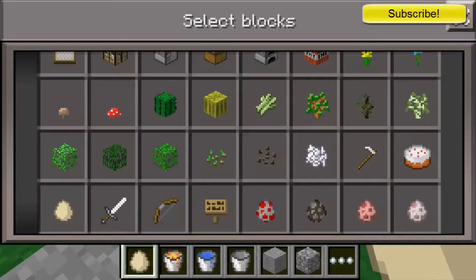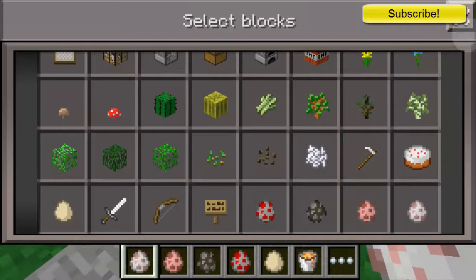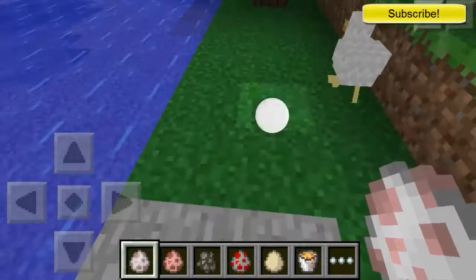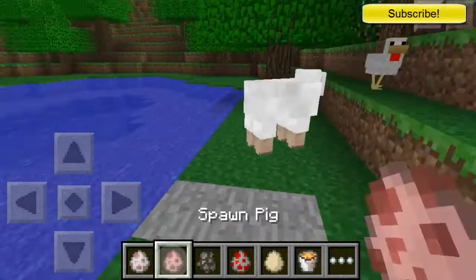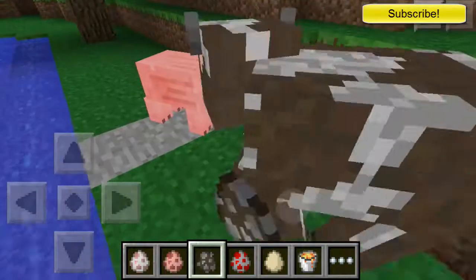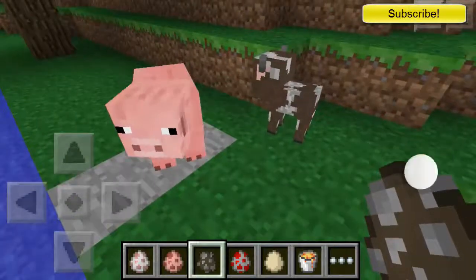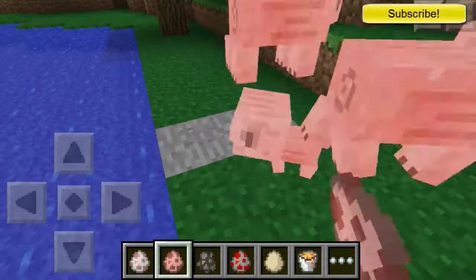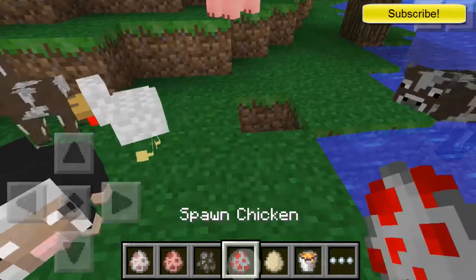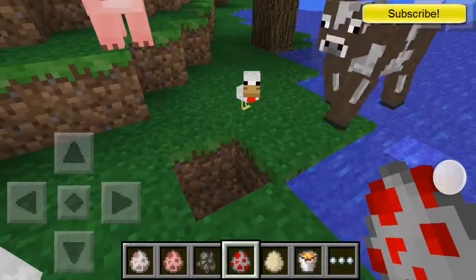Right here we have the spawners — the things that spawn animals. They spawn a sheep. These will spawn adult animals or baby animals, so you'll see it right there. It spawned a baby cow, and then an older cow, and then some pigs, a baby sheep, baby chicken, and all that.